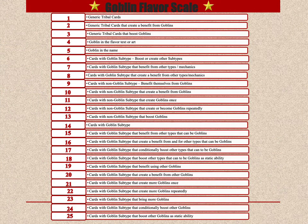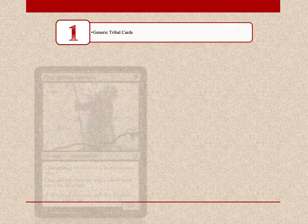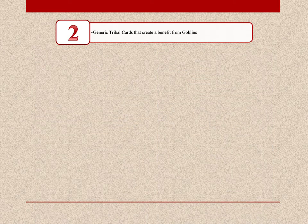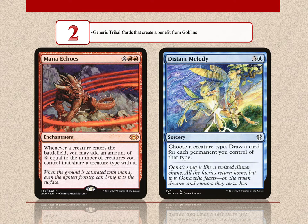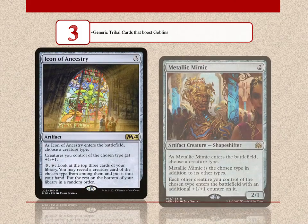At first glance, the tribal scoring scale is a bit complicated, so let's analyze it to make it more clear. The first three slots of the scale are occupied by generic tribal cards — they can help especially weaker tribes that have fewer members in their card pool. Cards with 1 flavor point are generic tribal cards such as cards with Changeling. With 2 flavor points are cards that create a benefit from tribe members; some of them such as Mana Echoes can be part of powerful combos. Cards with 3 flavor points act as lords or anthems for tribe members.